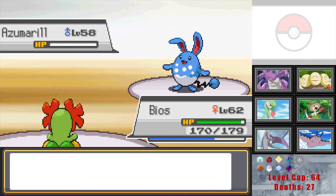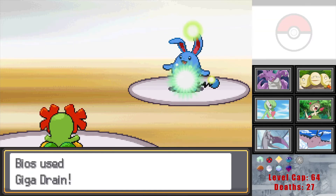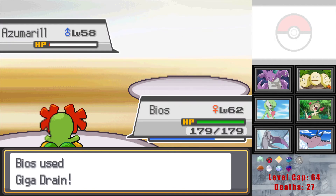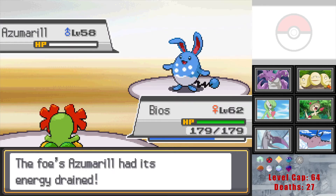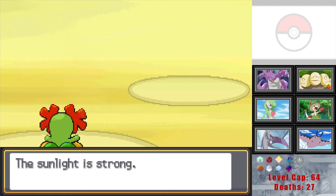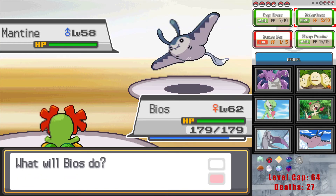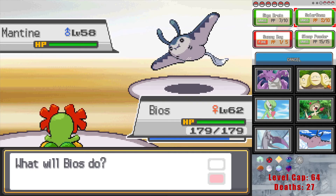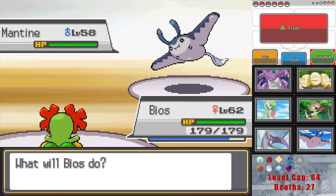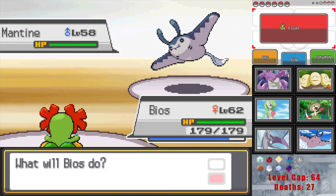Let's do Giga Drain because I'm not worried about this guy. Not too concerned about Azumarill. Unless this does less than half — holy shit. Alright, Aqua Tail — that's not going to do anything. Go for a Giga, might as well get some HP back. It's not like we're going to Solar Beam at this range anyway. Oh they might heal — nope, they don't. Good to know. Alright, eliminate the Azumarill.